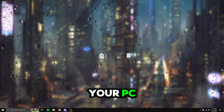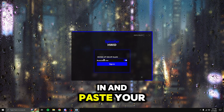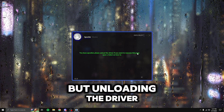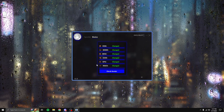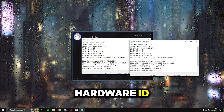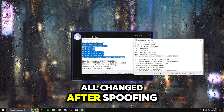Once you've restarted your PC, open up the loader file again, run it as administrator, check remember me to auto sign in, paste in your license key, and press sign in. You'll see a message that says you have spoofed. Do not unload the driver as that will deactivate the spoof. Go to the device tab to check that all component serial numbers have been changed — everything here says changed. Press check serials to compare your original hardware ID with the spoofed hardware ID. All the numbers are different from before and changed after spoofing.